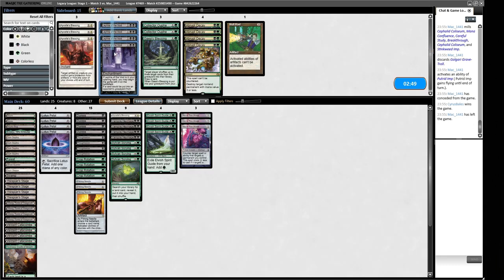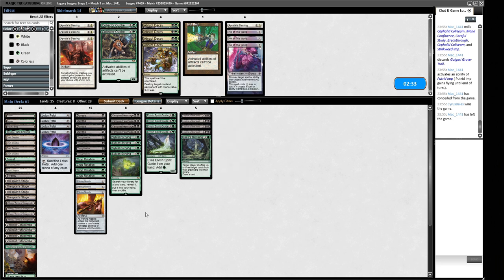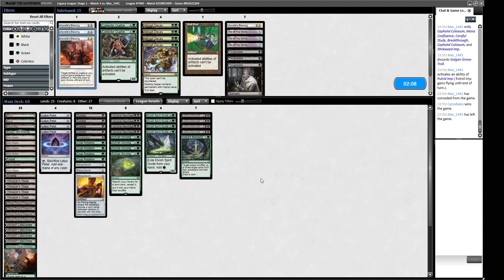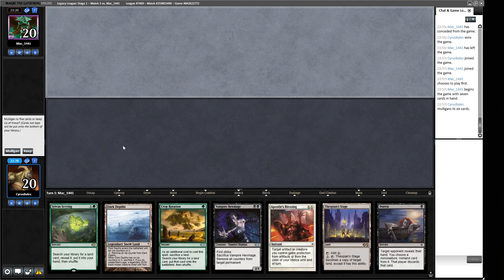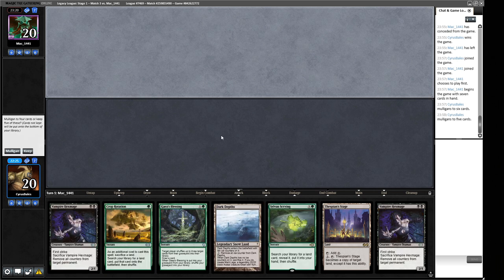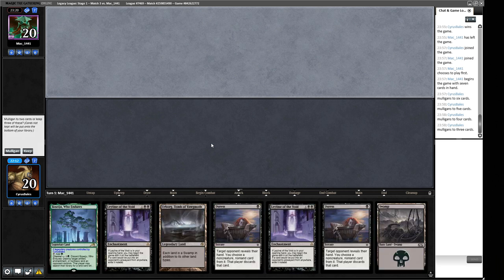Sideboard time — four Leyline of the Void, please. Guy's Blessing is not nothing, but they're not really targeting our creatures so those can come out. Pithing Needle naming Cephalid Coliseum, that's fine. I'm probably trimming a Thoughtseize — we don't want to hit their creatures with it anyway, just want Duress to hit their other bits. Apostle's Blessing to get through blockers is interesting, so we'll run a couple of Blessings. Our hand is pretty slow so we're going to mulligan. We want a Leyline ideally, so we'll keep chasing that.